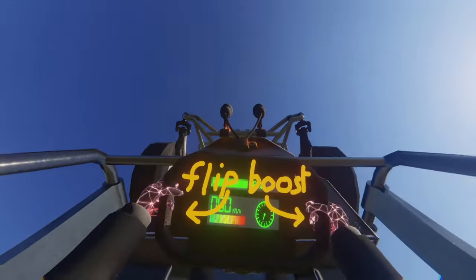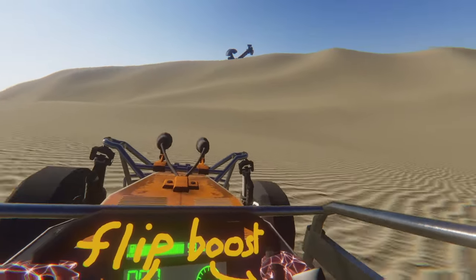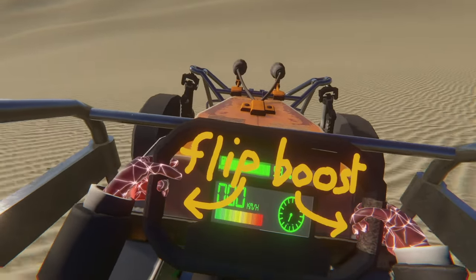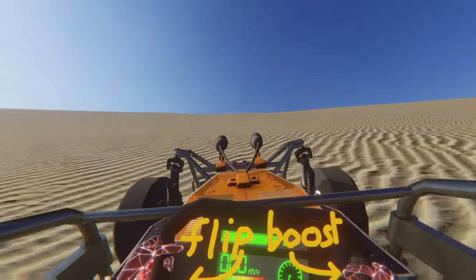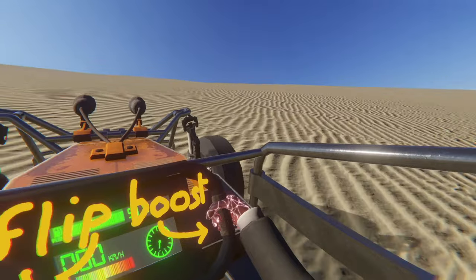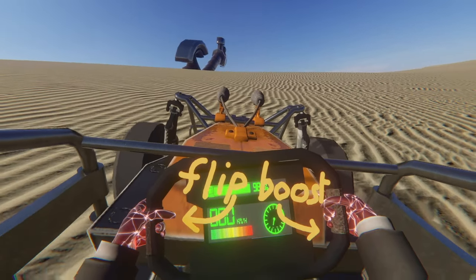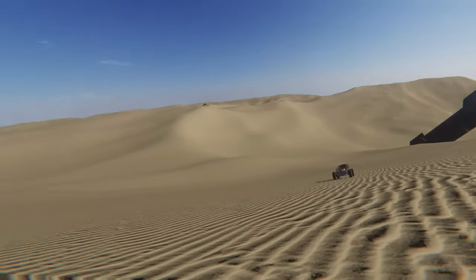And this one on the right here is supposed to be boost. I'm pressing it but it's not going much faster. But we got to go over one of these sand dunes - we can't go to a sand planet and not go over a sand dune. I am moving quick. This thing is quick. I hit a dirt patch. Is that a missile? I'm going over this little sand dune over here, and I'm going to hope to flip the vehicle. And flip! Whoa, that was crazy. This thing is nuts.